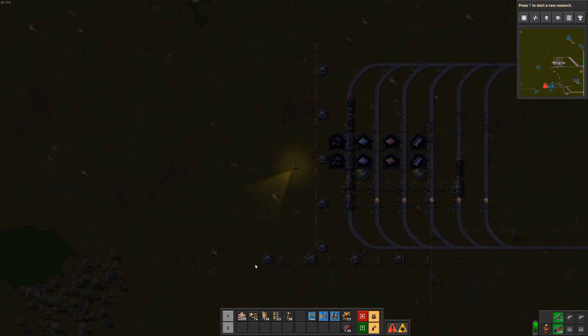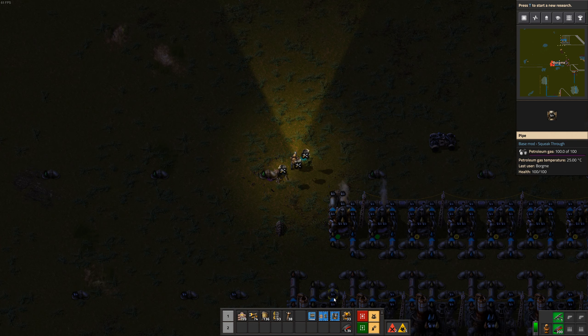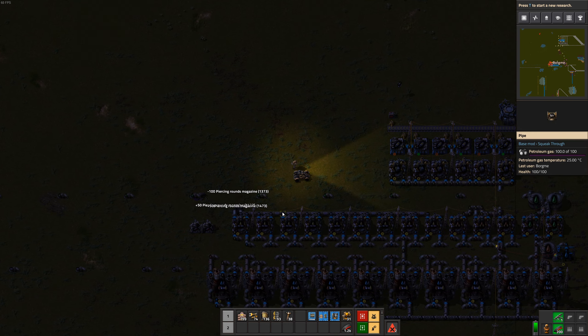We are finally about ready to start our production here in the robot area, where we are just going to basically produce everything we need to make our build-bus base, as well as all the outposts needed for resources.